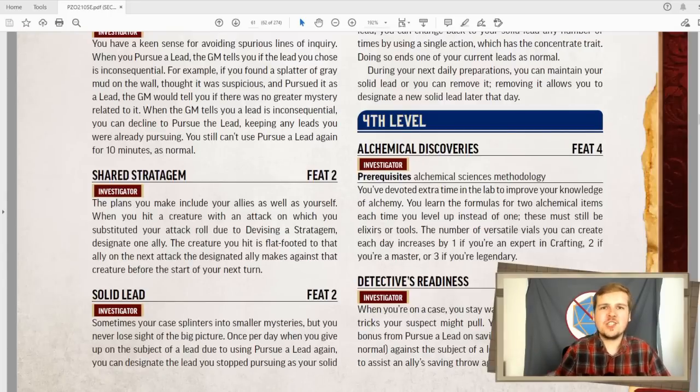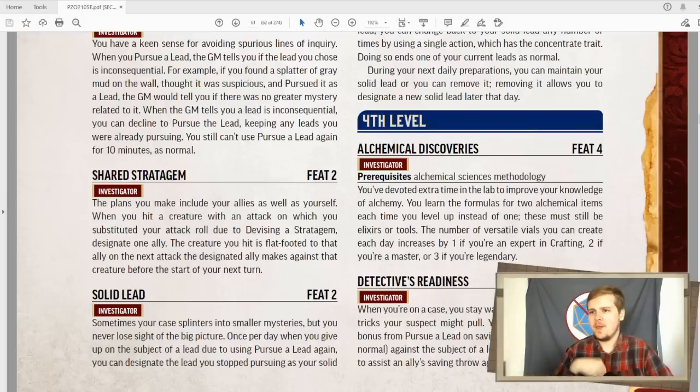Shared stratagem is pretty okay — it's just some nice team synergy. If you ever devise a stratagem and then use that dice to hit an enemy and you successfully hit, you can designate an ally, and until the start of your next turn, the creature you hit is flat-footed to that ally. For a level two feat, it's pretty good. I feel like it would have been better if this was a slightly higher level feat and it made them flat-footed to everyone.